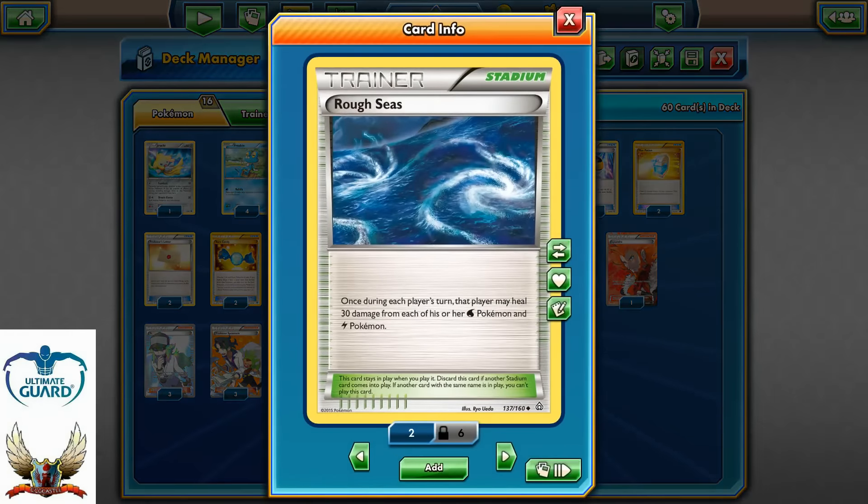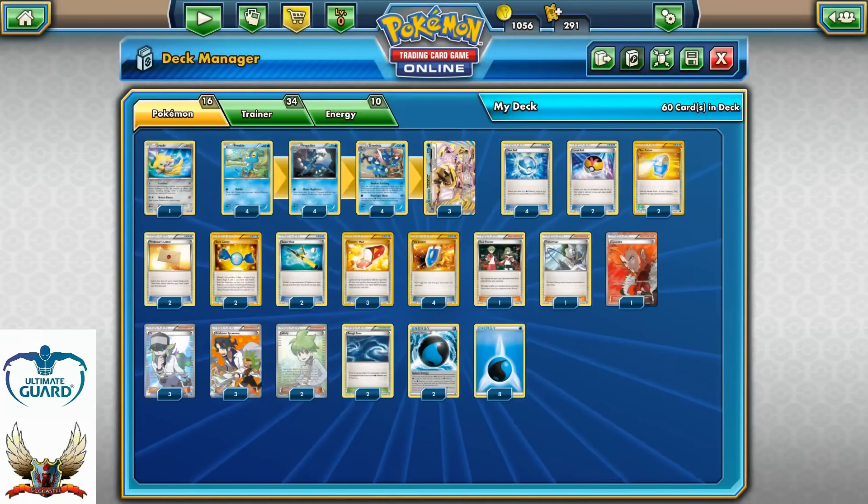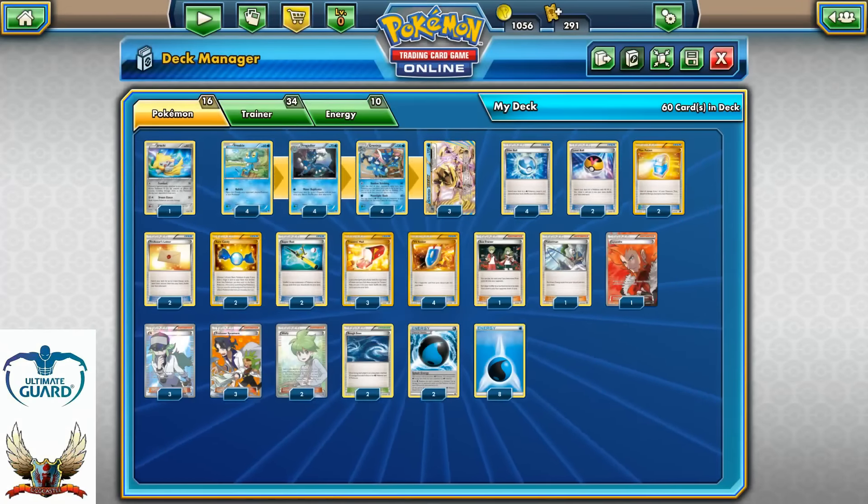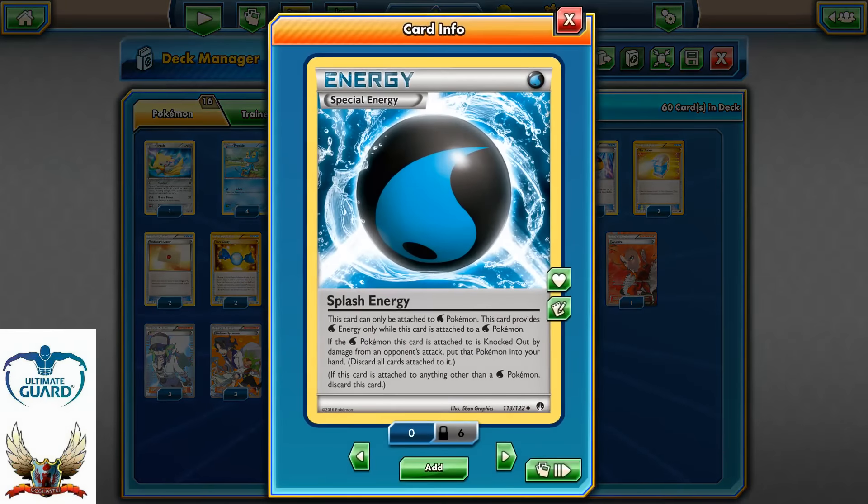Two copies of Rough Seas to counter those stadiums and things like Shrine of Memories. Of course, 10 energies: two of them are Splash Energy and eight are basic Water Energy so I can use Giant Water Shuriken. Two Splash Energies are a very important card in this deck.